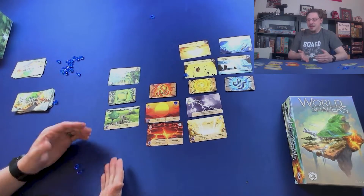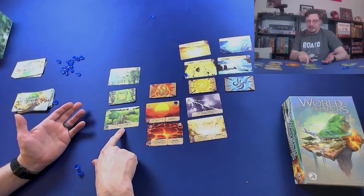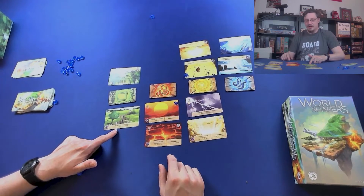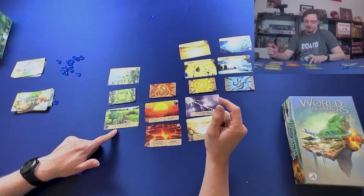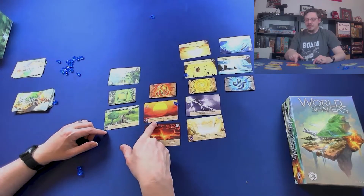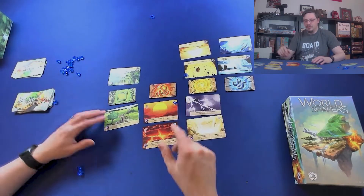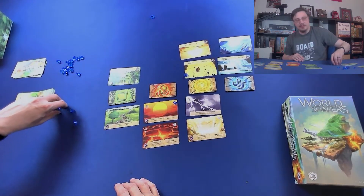We'd just count up points based on the cards' abilities. Your total number of file symbols provide points — so maybe I have two here and two here, because wild cards count for whichever realm you played them in. So I'd have four total symbols, meaning this card would give me three points. Then vicinity with Earth and Air provides eight points because I enhanced it. And that's pretty much the game.